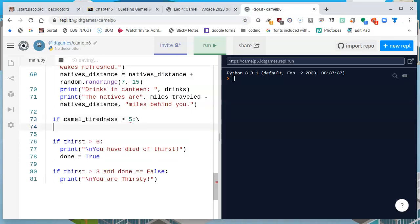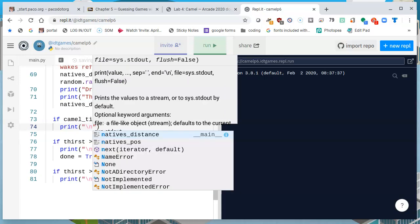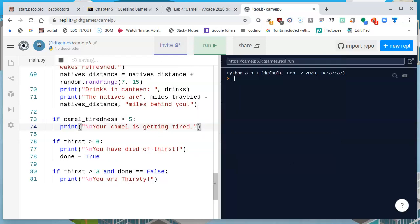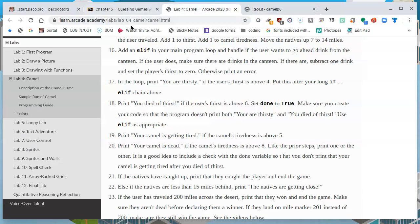If Camel tiredness is greater than 5, colon, next line, print, parentheses, quote, backslash n, 'Your Camel is getting tired.' And if we are already doing that, what is the next thing? Print that the Camel is dead instead if the Camel's tiredness is above 8. Like the prior steps, print one or the other, but not both.